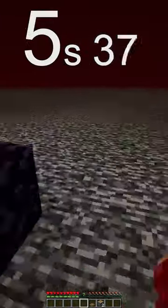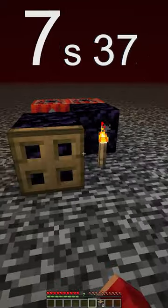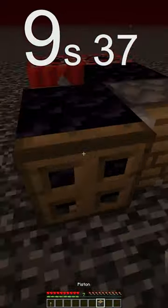Place the two pieces of obsidian, two pieces of TNT, your lever, then your trapdoor, and open it. Break that first block, then place the piston down.